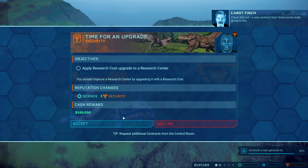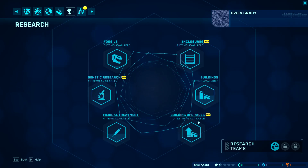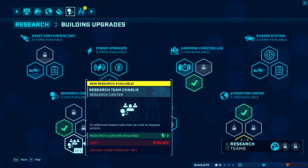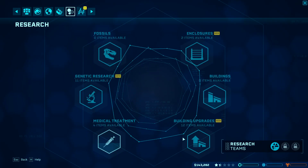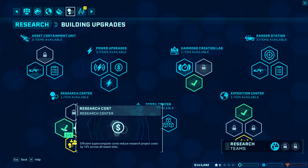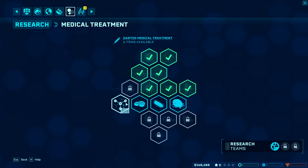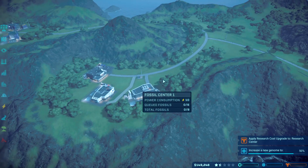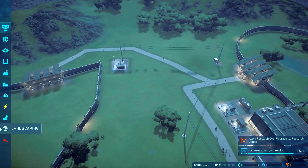Check this out — a new contract that I think you're really gonna like. How much would that even cost? Part of what we are is about growth — the bigger we are, the more we have to adapt to our animals' needs. Where is it? It's here. Oh, Research Team Charlie? I have it, don't I? Yeah, I definitely have it. I already have Research Cost. I haven't done those medical treatments — I need to do those. Oh, this is gonna cost me so much money.